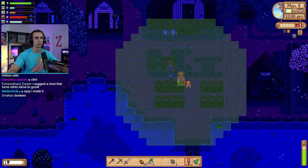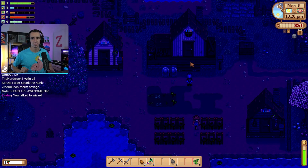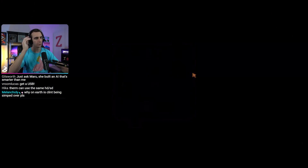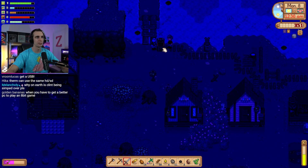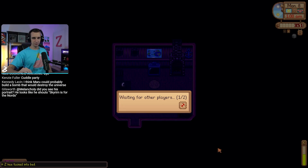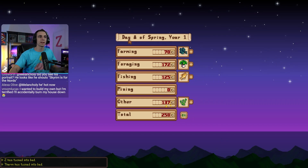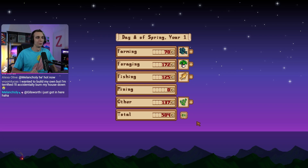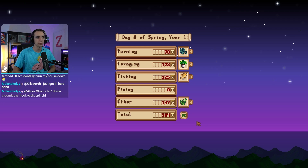What did we even do? I feel like we made no progress. We got the trash collection system, floor 50 in the mines, made some extra cash, got some passion fruit in the ground. We did a good amount of stuff. Most of my progress today was just making the game nicer for everyone to look at. We invested in the future, mechanically and visually. I really appreciate that. All right, I'll see you guys in the next episode of Modded Meadows. Thank you for watching.